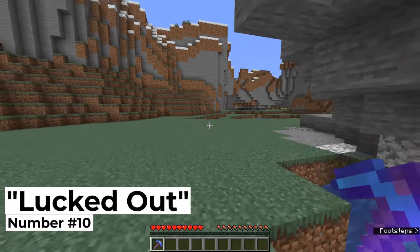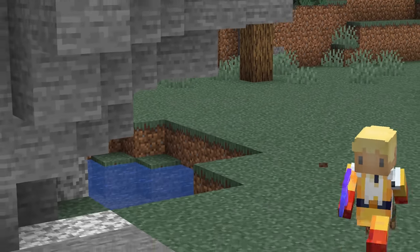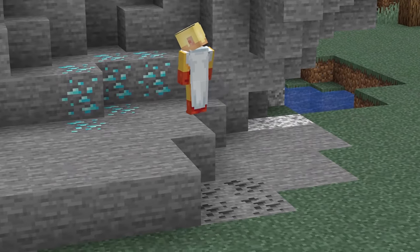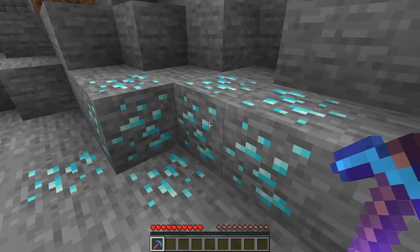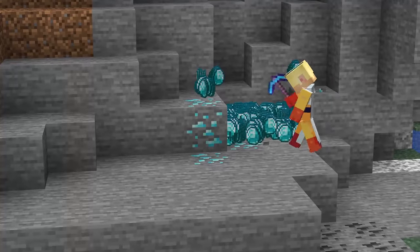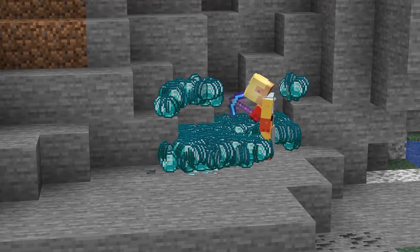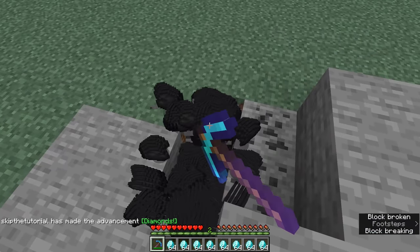Number ten: locked out. Picture this: you're taking a stroll through the mountains when all of a sudden you see some above-ground diamonds. So you bust out your Fortune 32,767-level pickaxe and start swinging. Before you know it, you'll have enough coal and diamonds to fill up your old house — or at least just fill up your game's memory.